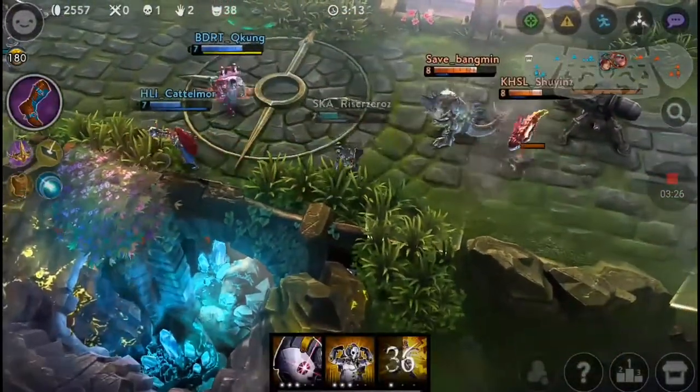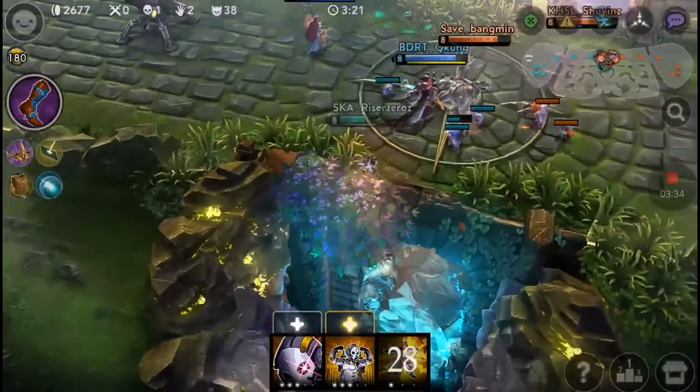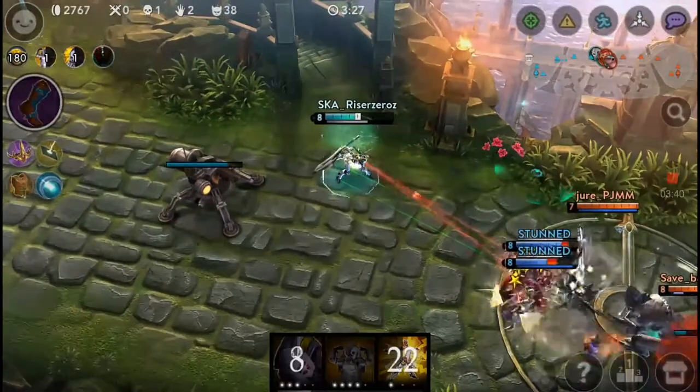Hey guys, welcome back to yet another Vainglory video. This is Ryzezeos here, and today I'll be doing a new type of video which I will be calling Tip of the Day. So today's tip of the day would be why you should build a Fountain of Renewal over an Aegis if you are a tanky jungler.